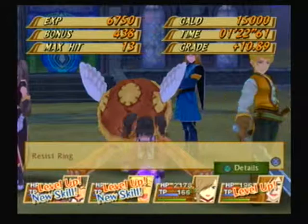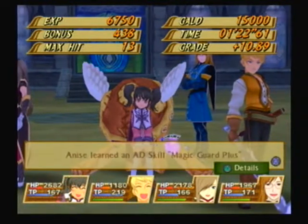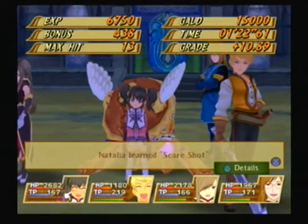He has no element of weakness, I don't think. No, he doesn't have any element of weakness. He attacks fast, but he does move slowly. We got him! And he drops a Resist Ring which gives you 10% elemental resistance for every element.